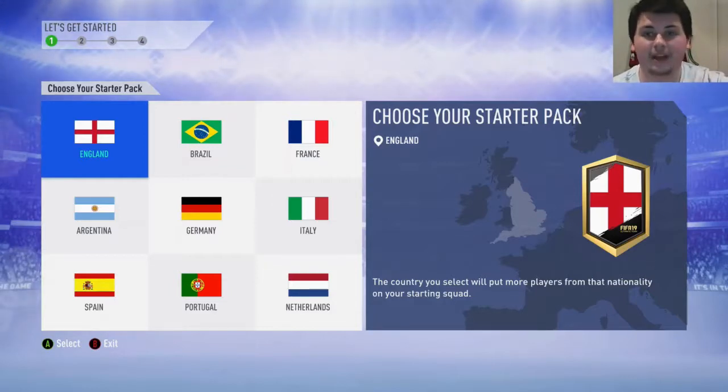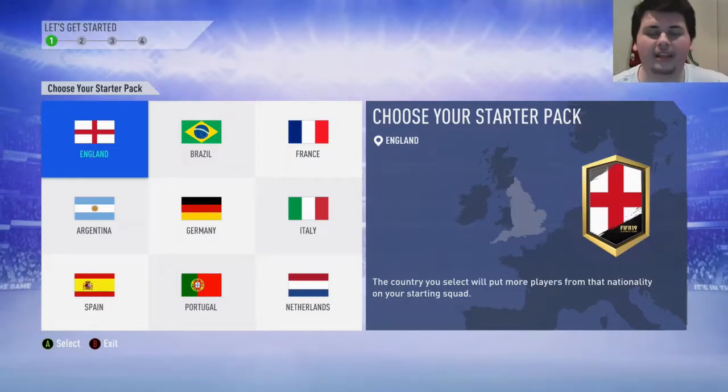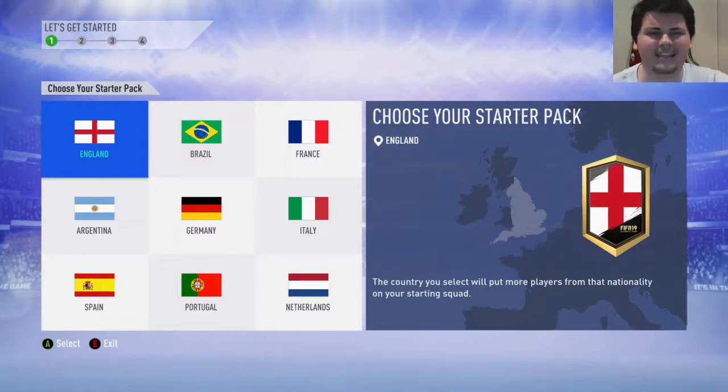You guys can see I'm on a screen that I haven't been on for a very long time - this is the Choose Your Starter Pack screen. I am on a brand new account. I literally just made this Xbox account, so I'm level one in the EA Access. I can't get any boosts or anything like that, but this is a new account. I am starting a Road to Glory.